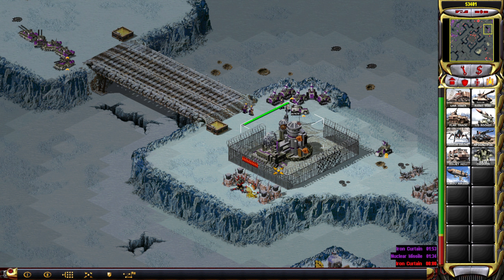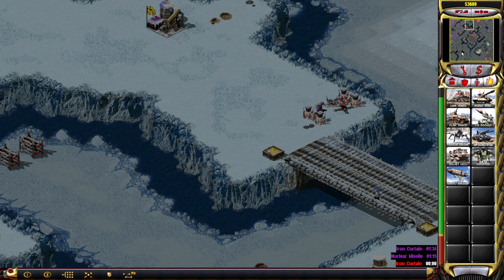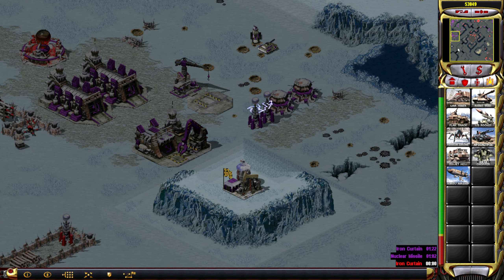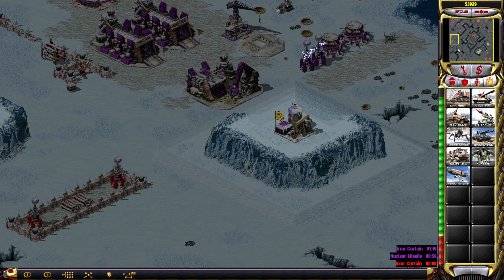So if you give an attack command for a structure like this and then more people garrison the building, they actually are included here. Please don't get hit by a lightning strike, I beg you. Anyway, everything's going to be fine.